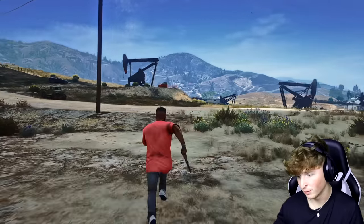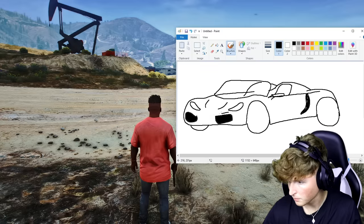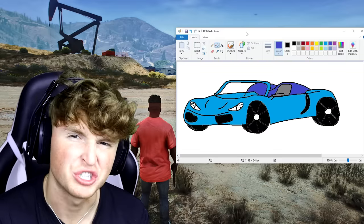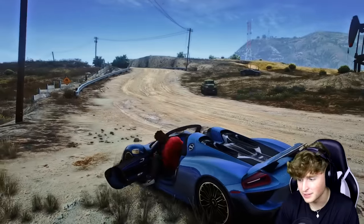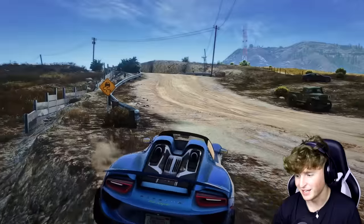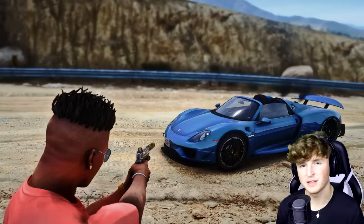I want to draw a really cool car before we end this video. I have a really sick car in mind — it's supposed to be a Porsche 918 Spider. One of my favorite cars. Spawn it right here — blue Porsche 918 Spider, please. Three, two, one — it freaking worked! Oh, this is such a sick car! It's like the same as the real thing — I did it! Thank you so much for watching. Let me know if you guys want another part. Drop a like if you want this car in real life — it's an expensive purchase! F's in the chat for Huggy Wuggy, goodbye!